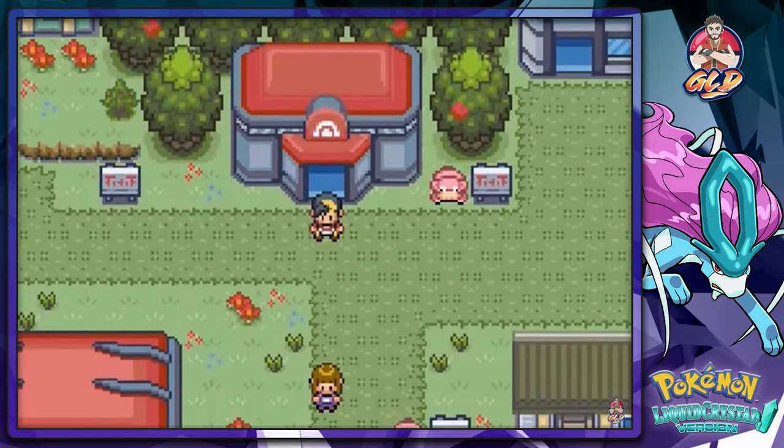What's up guys, it's me your host Draven, welcome to another episode of our Pokémon Liquid Crystal walkthrough. In our last episode we defeated Bugsy for our second badge, and we also defeated our rival Zane.